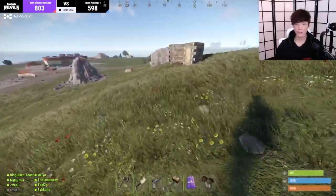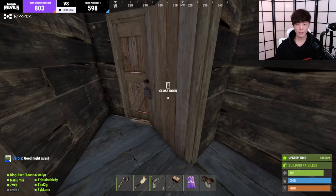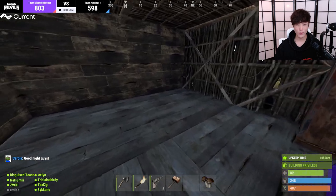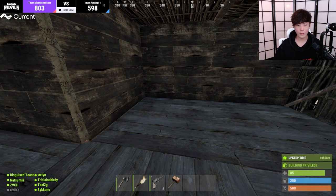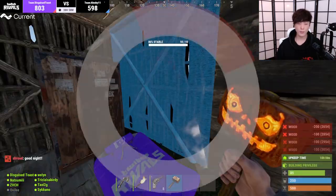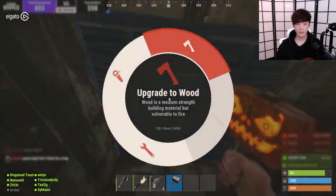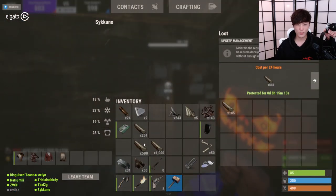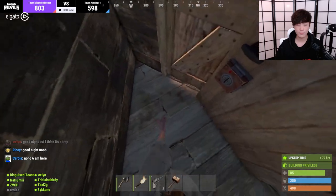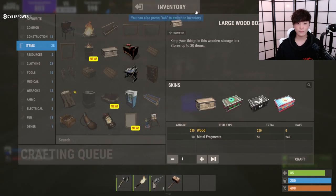If they raid my base, it's going to cost them more resources than they get out of it. We got a wooden door — they'll break in and find literally nothing. It'll be a waste of time. Let's finish upgrading the house — we're just going to go full wood. It's not the best but it's what we've got. Let's make sure all the floors are upgraded — floor is upgraded, ceiling is upgraded, everything looks good.